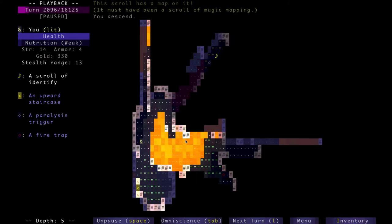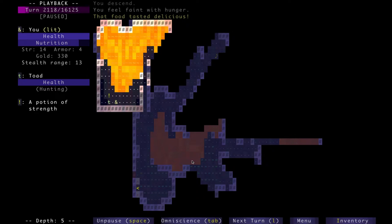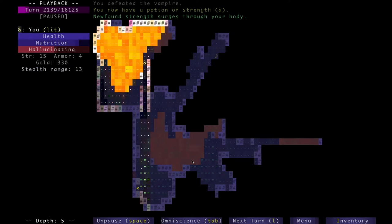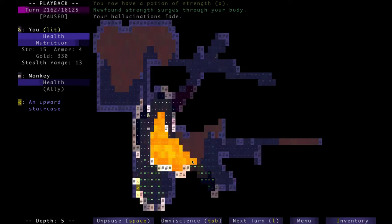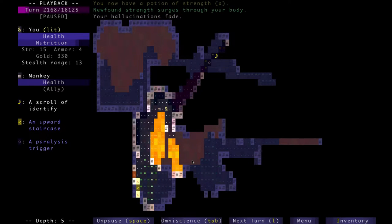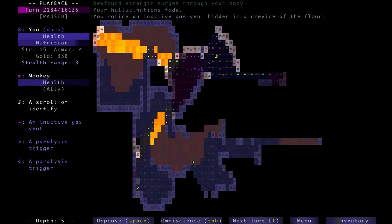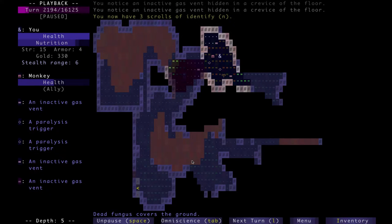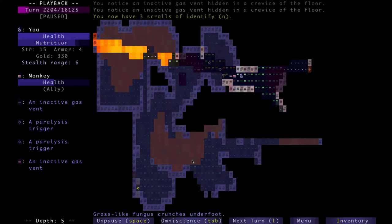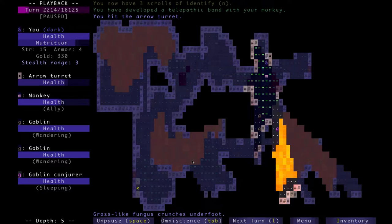We're on depth 5 and I just ate some food to reset the hunger clock. Hallucination is never a problem for me because as long as you're not hit by it multiple times, it's not a huge deal. There are different tiers to hallucination — the more hallucination you're hit by, the longer it lasts. At this point I was abusing the search function just to find traps, because I hate traps in this game. Especially confusion traps, because I have no choice but to sit there and not move, to not risk falling on the trap over and over again.